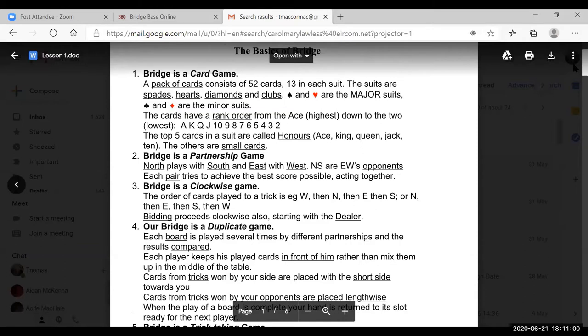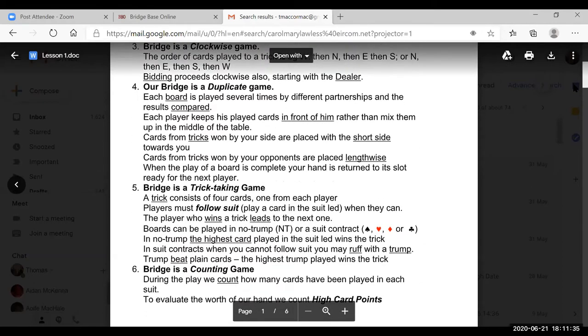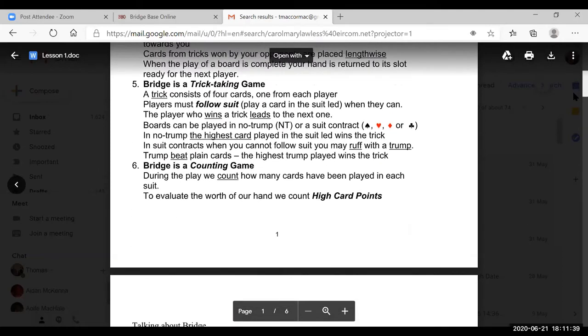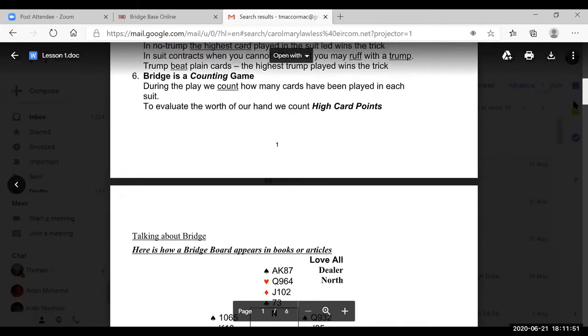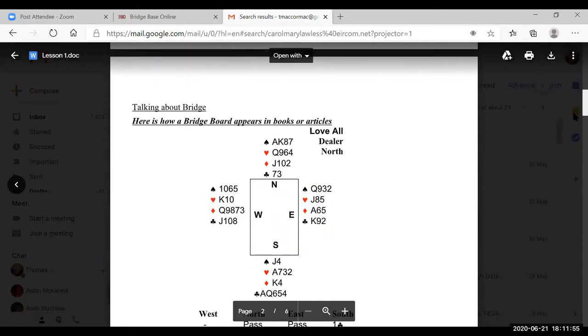Bridge is a partnership game. There's a dog barking in the background — could you mute your microphone please? Bridge is a clockwise game; the cards go in a clockwise direction starting with whoever plays first. Bridge is also a duplicate game — in competition we duplicate the board. Bridge is a trick-taking game; a trick consists of four cards, one from each player, and players must follow suit. Bridge is a counting game because if we count how many cards we have in each suit, we can evaluate the hand.